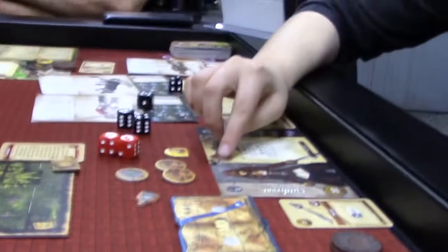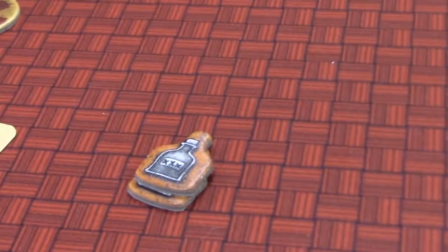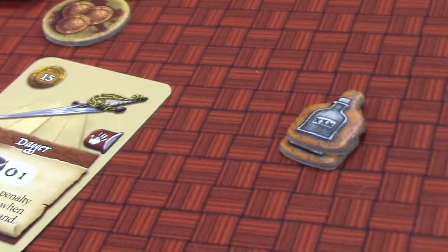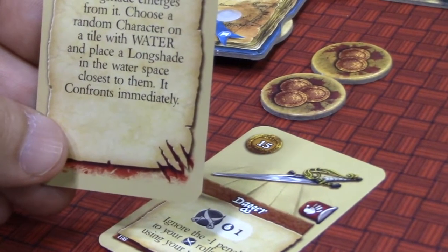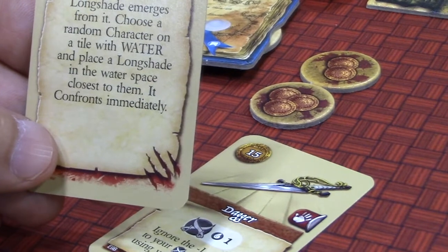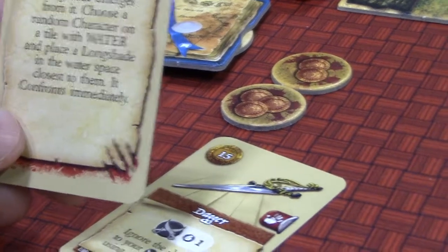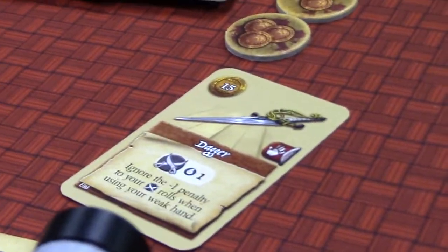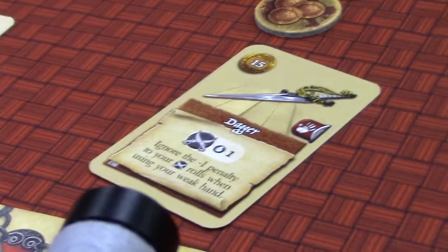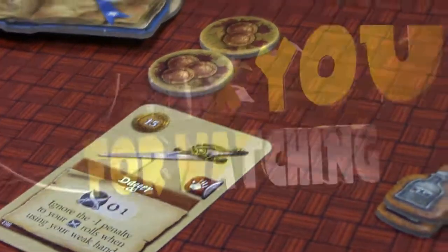So who's up next? We all went. Draw an incident card — the red one. It says 'Stalked': the water starts to bubble and a long shade emerges from it. Choose a random character on a tile with water and place the long shade in the water space closest to them. No effect — not in the water. That sounds kind of rough. Are we done with the whole demo or going all the way? It's done in just a minute, or you can keep going.